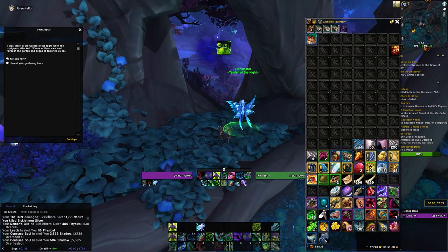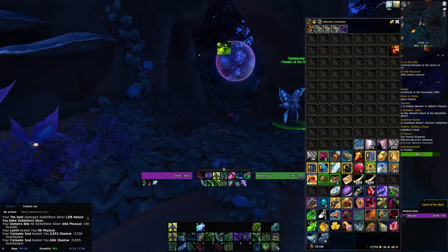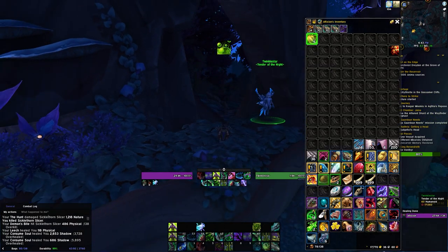You just have to click any one of them, right click it, and it's going to conjure up the toolkit. Then you speak to Twinkle Star and say 'I found your gardener's tools.' Once you click that, a nice beautiful purple orb will spawn behind her, and then you right click that and you'll get your mount in your bags.